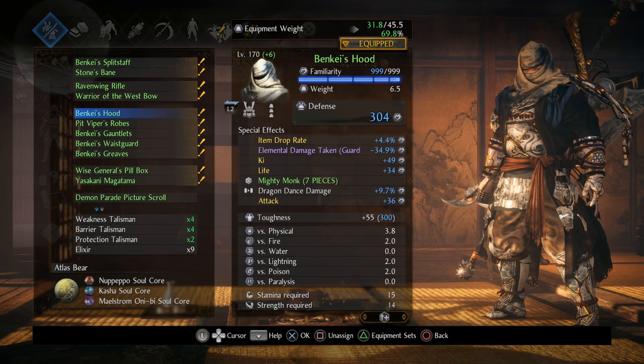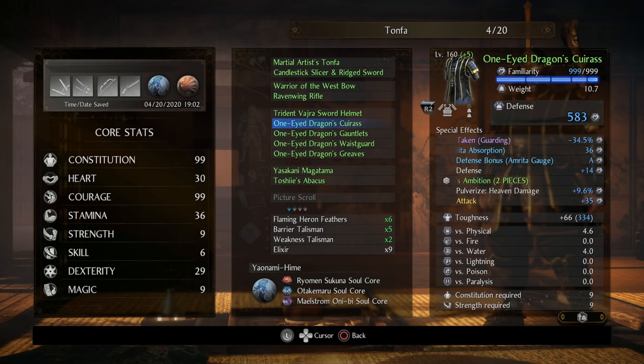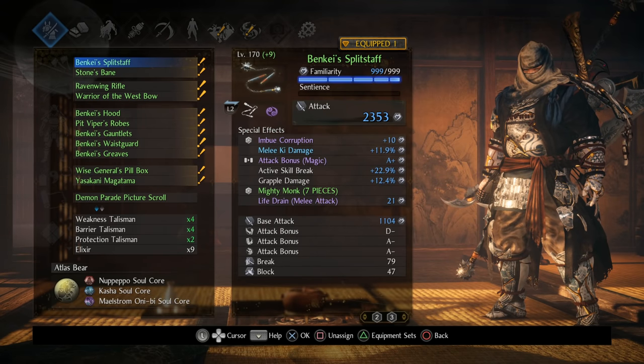You can just go ahead and farm up the set - obviously we want to farm up the set for the lower stat requirements. If you're not far enough to run a build like this, alternatively you could use the Tomfa build that I had uploaded, which works around the One-Eyed Dragon set. The One-Eyed Dragon with the damage bonus consecutive attacks is also an excellent choice to use with the split staff. This was the build I used for almost the entirety of the DLC just to get through it a first time, and it is more than potent enough to blow through anything you're going to encounter on Dream of the Strong.